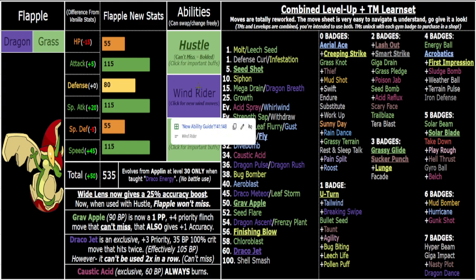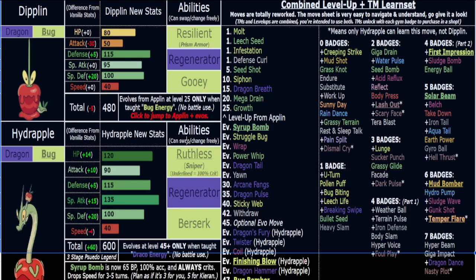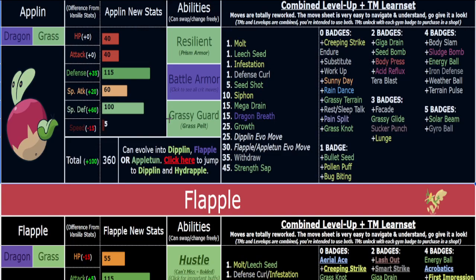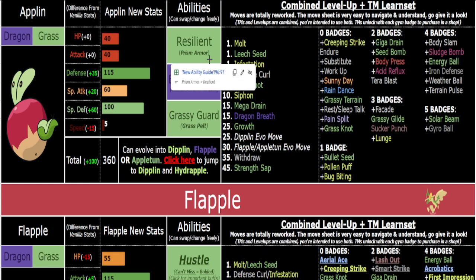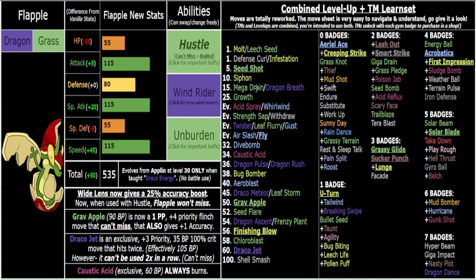If you're curious about Applin, Dipplin, Hydrapple, and Appleton, check out their respective videos — I have videos explaining all their changes in more depth. Making branched and optional evolutions all worthwhile is something I put a lot of time into. Even keeping pre-evolved forms over evolutions is a genuine option. Flapple is by far the most hyper-offensive and fastest of all three — or four, counting Dipplin as its own.